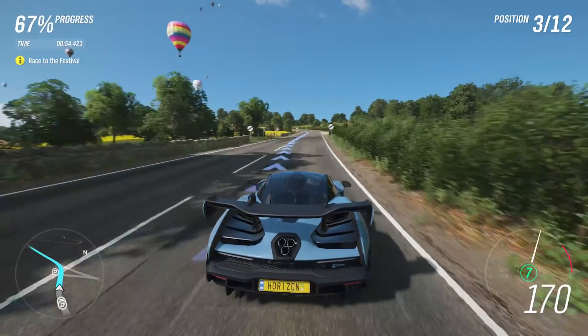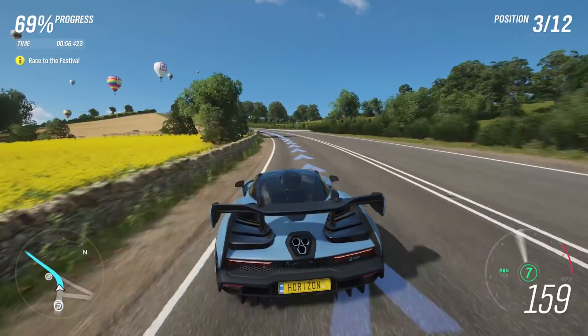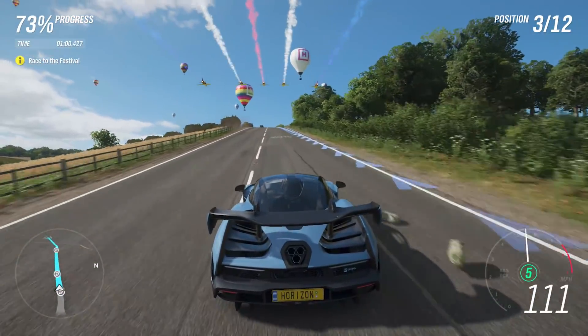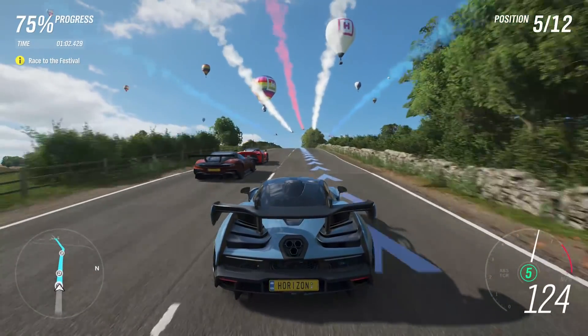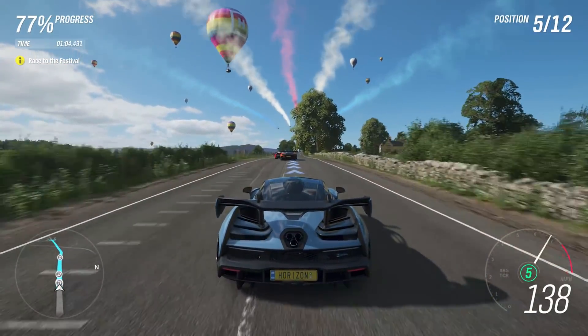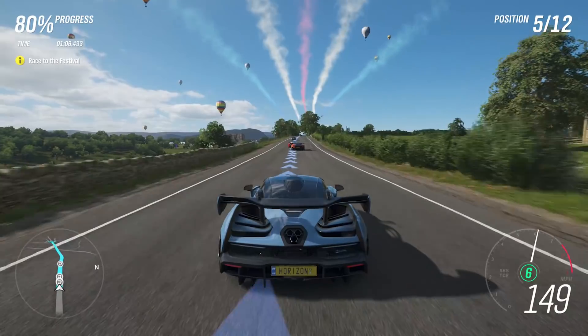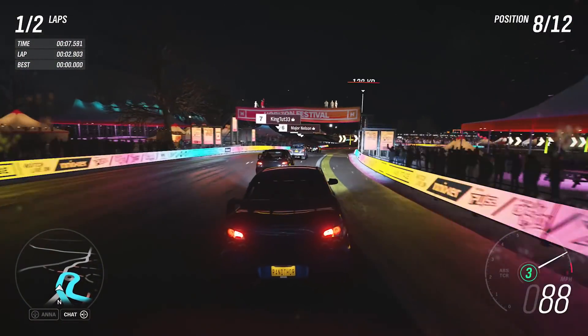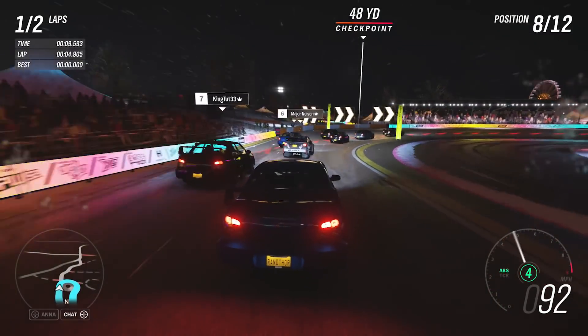You can also choose to play in quality mode, which hits native 4K, or play it on your PC, since Forza Horizon 4 is an Xbox Play Anywhere title. You can get your hands on the game starting September 28th if you have the Ultimate Edition, which grants early access, or October 2nd for its normal retail and Xbox Game Pass release.